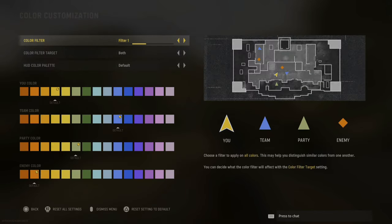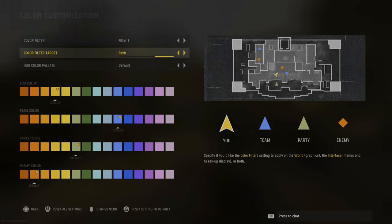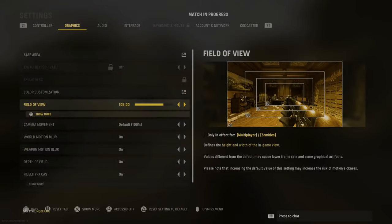At the top there are three different color filters — you can scroll through these and choose the one that you think is best. For me, I like filter number one. Then go down to color filter target and choose world or both for that filter to take effect. Then scroll down to field of view; if you haven't touched this setting before, it should be around 80.